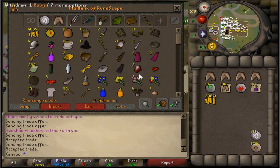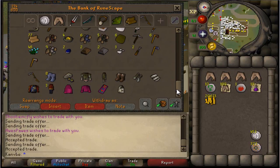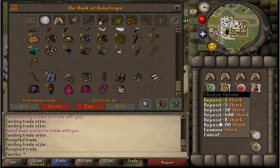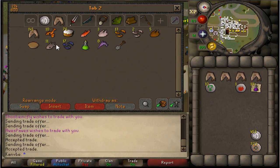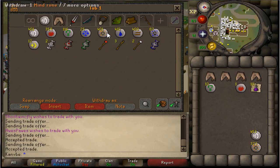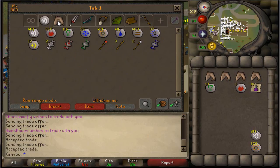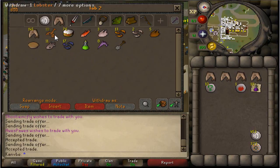On top of that, dragon platelegs go for 500k, I think dragon plateskirts go for about the same price, maybe a little less. Right now I'm just trying to save up the bank so I can have enough supplies to kill some iron dragons. Let's get some more supplies.